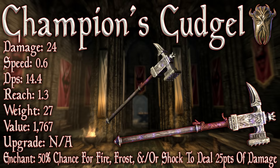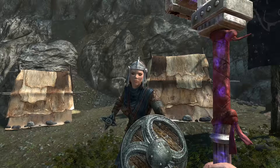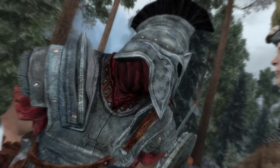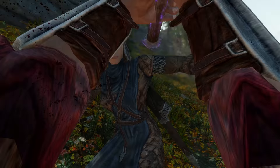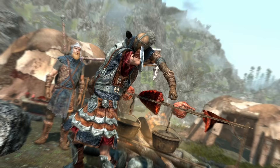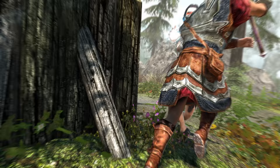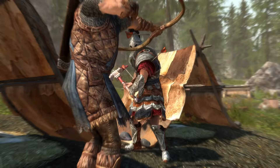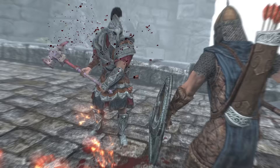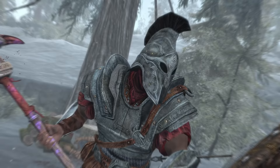In terms of base damage, it does the same base damage as a glass Warhammer, although it is actually a lighter weapon — already making it an excellent choice. Although it cannot be upgraded normally, this has been fixed with the Skyrim Unofficial Patch, which enables the Champion's Cudgel to be upgraded with the Steel Smithing Perk and a Steel Ingot. However, in Skyrim Special Edition I needed the Arcane Smithing Perk, so it may have been changed in the Special Edition Unofficial Patch. Regardless, most of you should be able to upgrade the Champion's Cudgel.